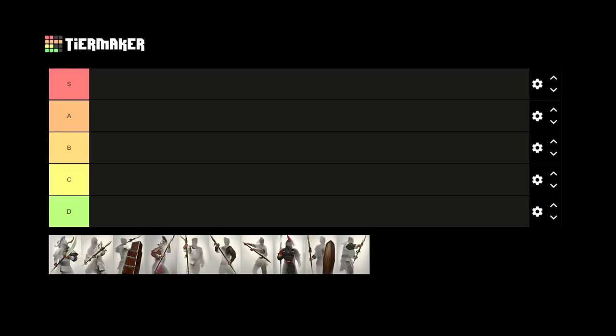As we continue our series color by color to cover the best in class units of each type, we will run into some issues where certain colors, such as yellow, will only end up having 5 different units, which makes for a rather poor tier list, especially when we consider the fact that we are ranking these into 5 different tiers, ranging from the godly S tier to the Dumpster Fire D tier.